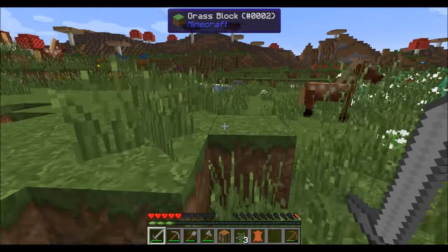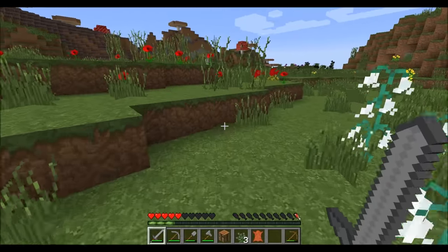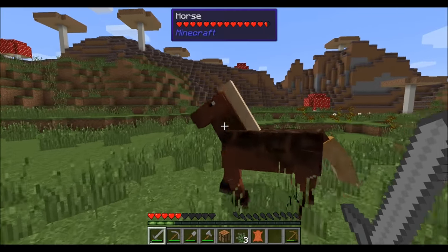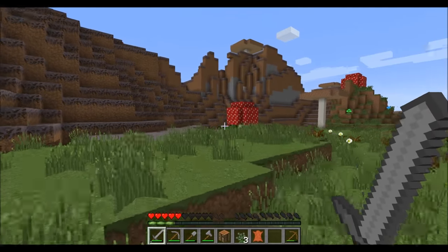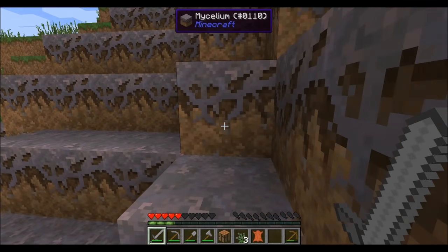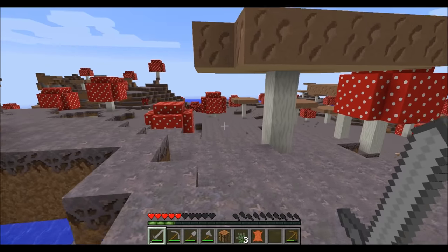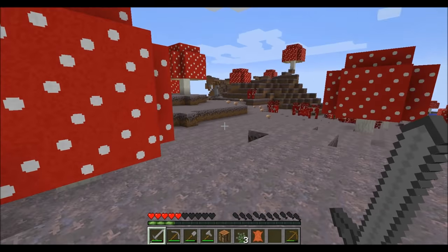I'm gonna be struggling along, dragging my dead corpse looking for sheep, and I think we might... that's a mushroom biome! Oh my god, I've never actually come across one without cheating. Mooshrooms! We might not die — we might not have to come back, because I was afraid I was gonna die and probably have to cut the video. This is exciting! Mooshrooms — or even mushrooms, I can make mushroom stew. Yes!